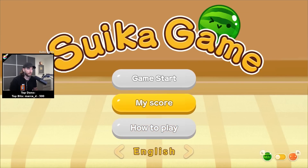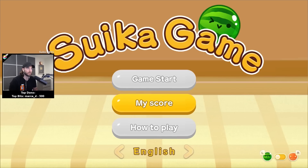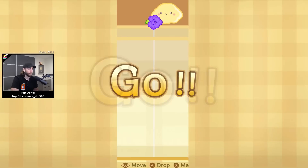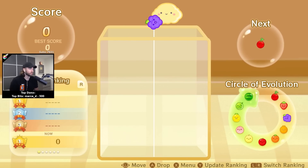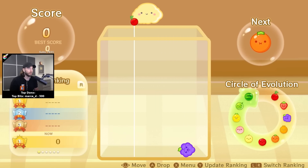We're gonna play some Farroot game today, chat, and I don't believe I've ever played before. This is my first game, so hopefully it goes well. I wonder if we can get a watermelon on our first performance. There's the circle of evolution on the right side — essentially one fish frog touches another fish frog and makes a new one, that's how that works.